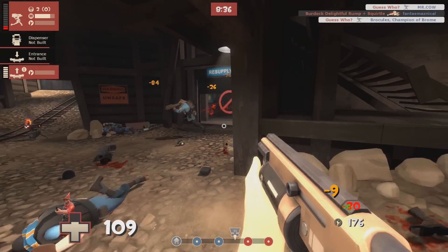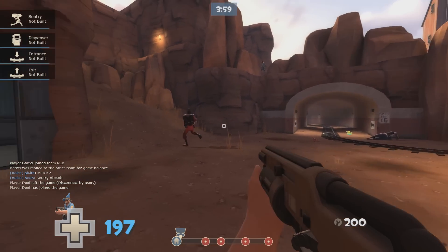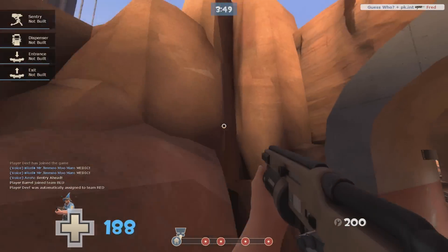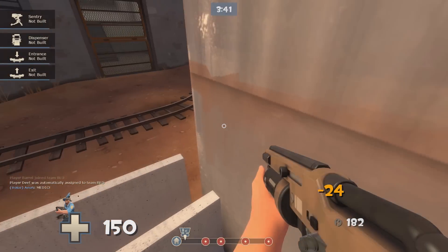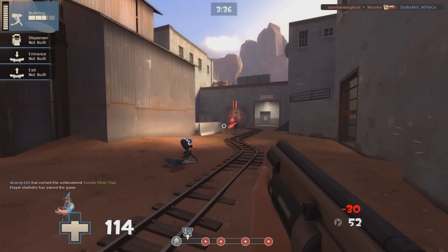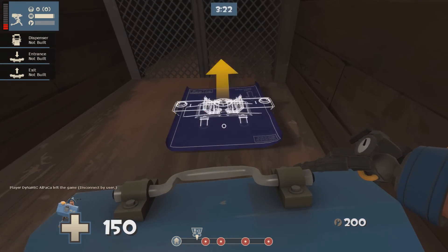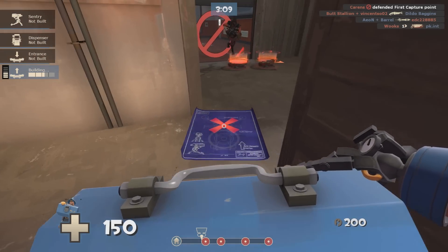I'm going to show you an example of a game I played on Badwater. As soon as the gates open your sole goal is to get behind the enemy. Now occasionally some people are going to notice you as you try to run behind, but if that happens all you gotta do is just keep dumping down a steady trail of Mini Sentries — this will either slow them down or scare them away completely. Once you're all the way behind, hide a teleport somewhere where the enemy isn't going to find it, then make your way over to their spawn and start ambushing people as they walk out.